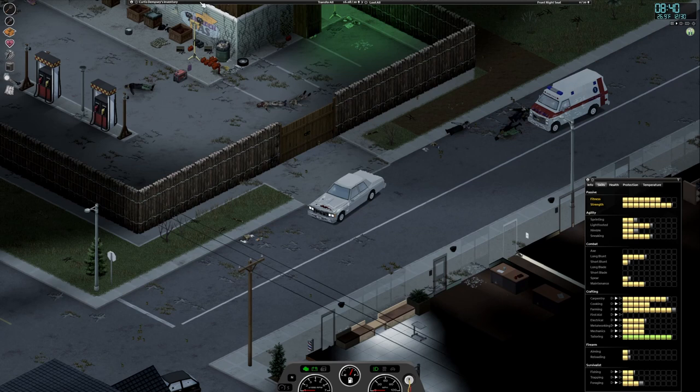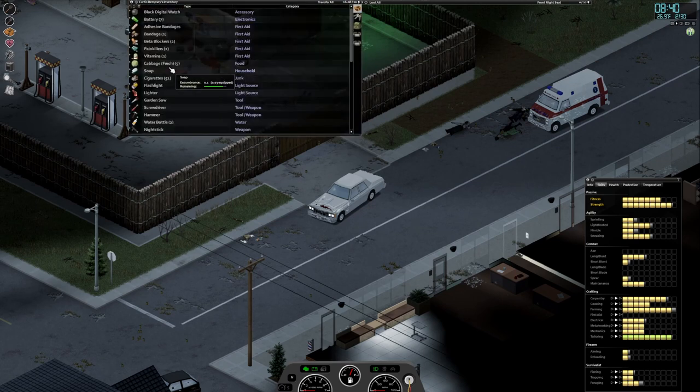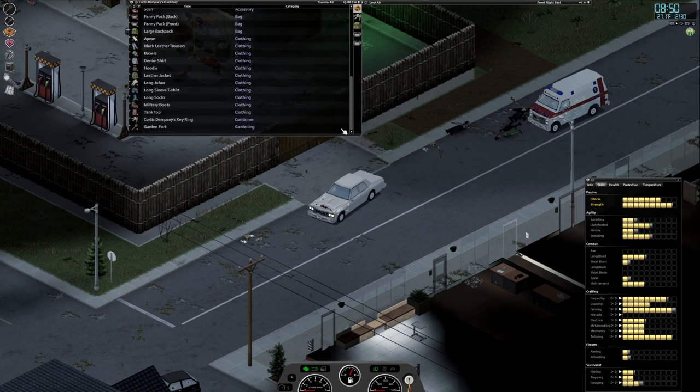A couple of side notes I'm not sure if I brought up during part one: when you have a hole in your clothing — you rip it on a tree branch, a fence, you get scratched and have a hole in your clothing — even if you add a patch to it prior to tailoring level eight, it's still going to give you zero protection.